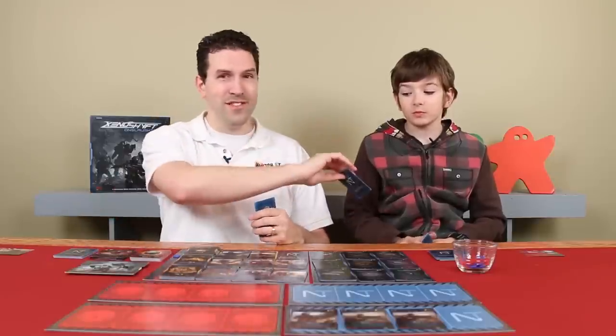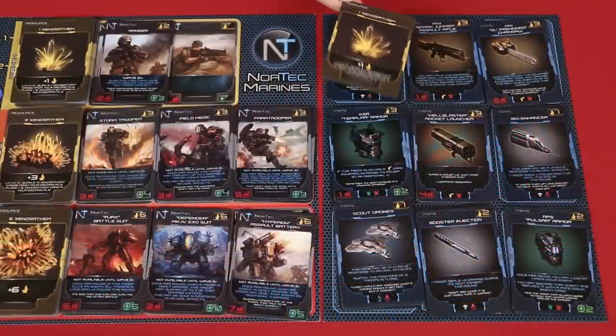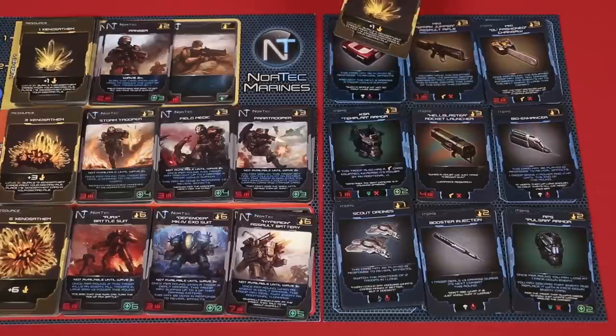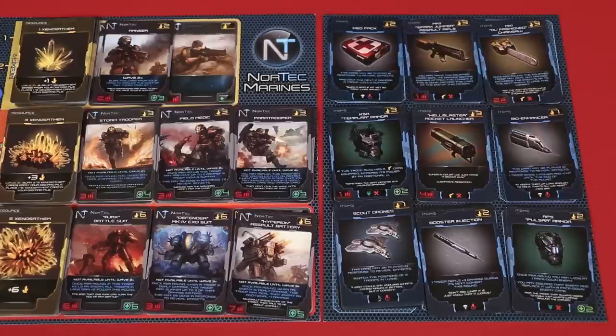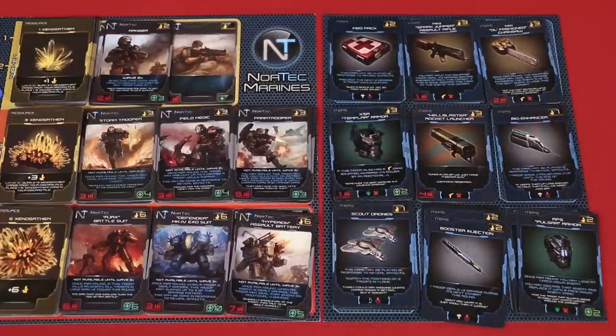We collect our Xenosatham and go acquire new items. Bad news — Luke only has one Xenosatham: the one I gave him. He draws none from his deck. With his discount though, he can buy a medical item that costs two. He decides to get a Booster Injection — the Hulk juice. I did a little better with three Xenosatham. I pick up a Ranger, but with one Xenosatham left I can't afford any weapons. Instead I grab a Bio Enhancer — it can be played as a response to reveal effects, and one troop gains plus one power and plus one hit point until the end of the round.